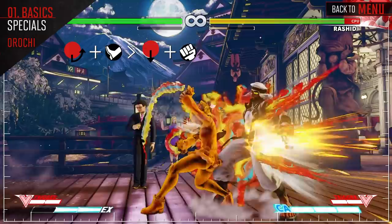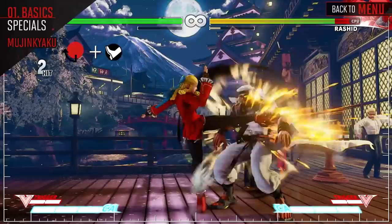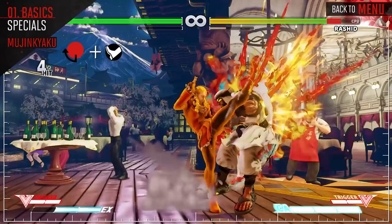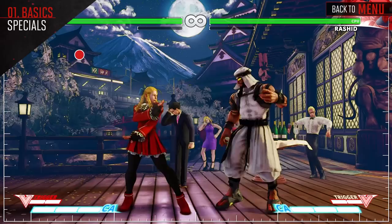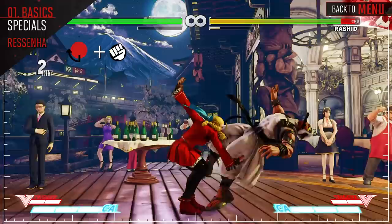Karin kicks at her opponent. The light version performs two kicks. The medium version performs two kicks followed by an overhead kick. The heavy version performs two kicks followed by two spinning kicks that knock the opponent back. The EX version has lower body invincibility. Karin flies at the opponent, smashing down on them with her hands — this attack is an overhead, so the opponent must block standing. The EX version flies up and has invincibility; use this as a reversal or an anti-air.